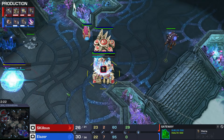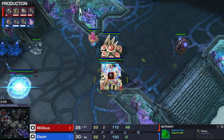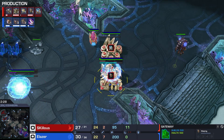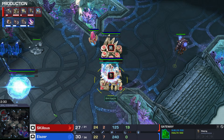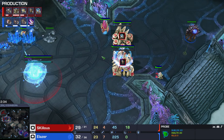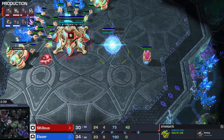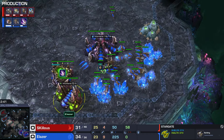Of course you can still bust the Protoss with like six banelings, or eight banelings and a bunch of Zerglings if they are greedy and only make one or two Adepts. And early on, Protosses don't have a lot of pylons - we only see two pylons for Skillis going for Stargate here. Nothing special there.